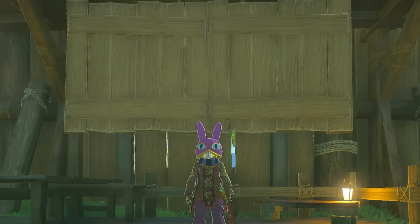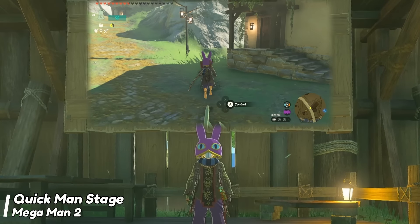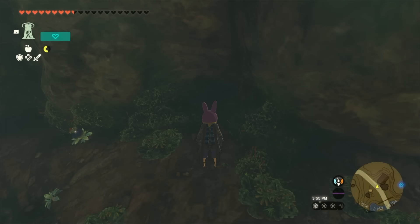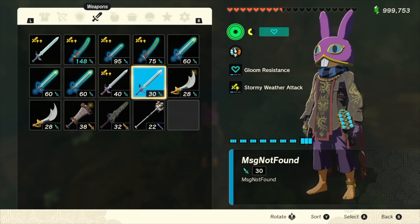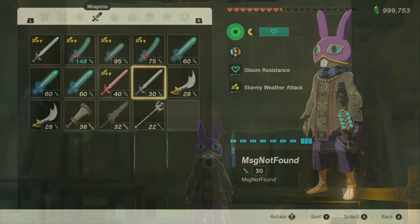Moving on, we have our final and another arguably biggest glitch this setup allows for: a weapon transmutation that doesn't require fuse entanglement. To perform this, we're going to do almost the same steps as arrow smuggling. In the cave, before you ascend out to get culled, first equip the weapon or whatever equipment you want to duplicate. This works for all equipment — any melee weapons, any shields, and any bow — and you can do this for multiple types at the same time, meaning you can dupe a melee weapon, a shield, and a bow all at once.